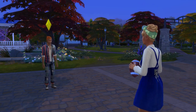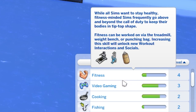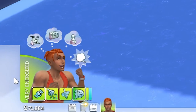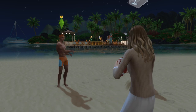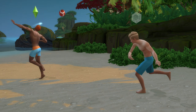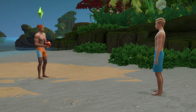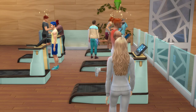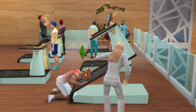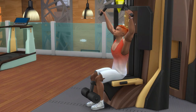How good your sim is at football is directly related to their fitness skill, and the ideal mood to train the fitness skill is being energized. Practicing football and tossing the ball with another sim will increase your sim's fitness skill, but because it requires a second person, it can be helpful to give your aspiring footballer another method to train the skill, such as using a workout machine or treadmill. Also note that adding the bracing breezes lot trait to your lot will help a sim train the fitness skill faster.